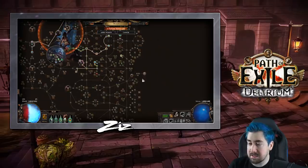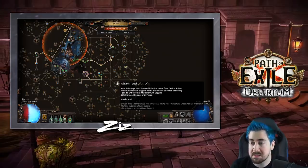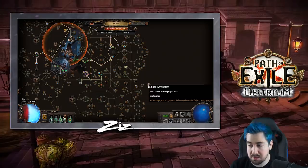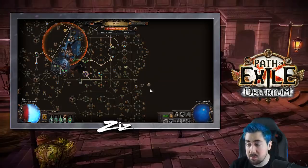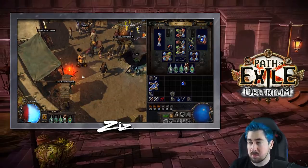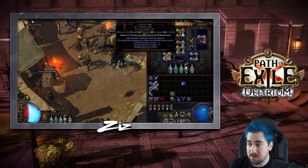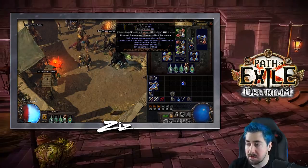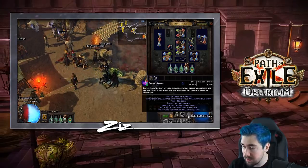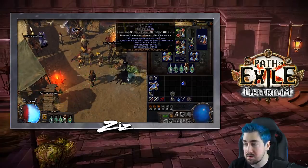Something worth mentioning for additional survival versus fast incoming attacks — which might be the case in Delirium — is that you can put a Small Thread of Hope Awakener jewel here to get Phase Acrobatics without the penalty of Acrobatics. Speaking of Awakener items, something really nice for damage is getting Crown of the Inward Eye, which gives you Transfiguration of Soul and Mind, making your energy shield and mana nodes affect your damage. Looking here, around 50,000 damage over time on our tooltip is coming from the Crown in this case.